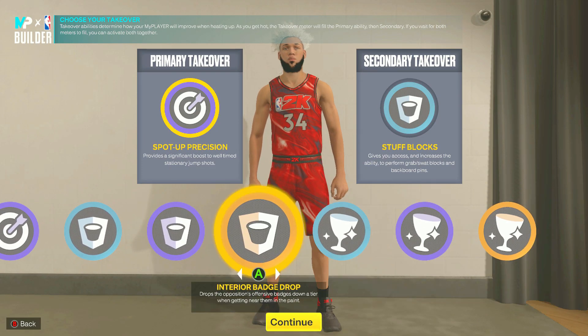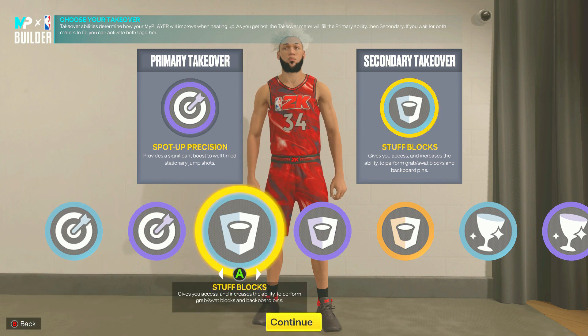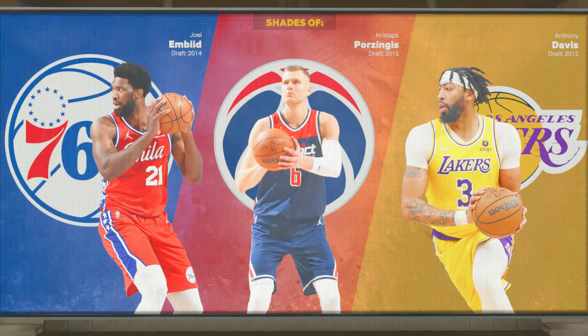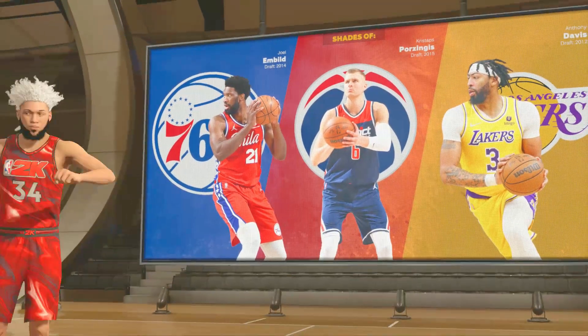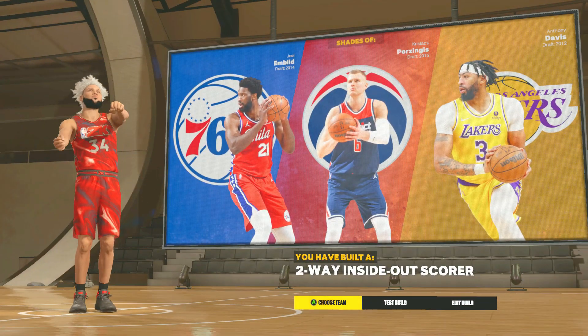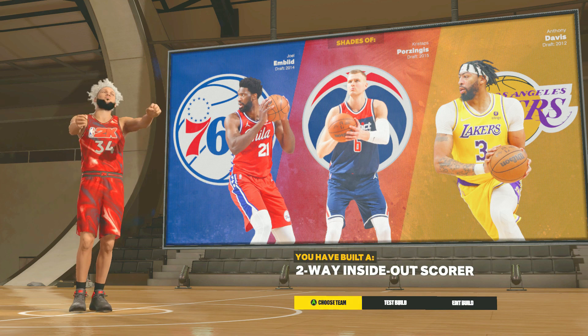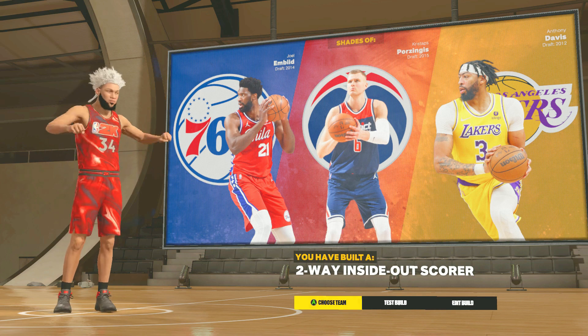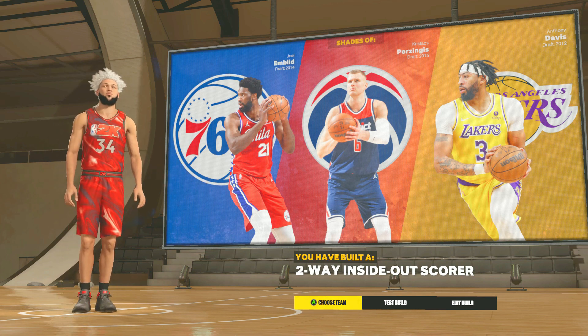For the takeovers, we unlock a lot — I went with Sharp takeover and Paint takeover. These player comparisons are crazy right here: Joel Embiid, Chris Stapleton, and Anthony Davis. We have built a two-way inside-out scorer. Looking at this build name, you don't know what it can do — it's really gonna confuse some people this year.